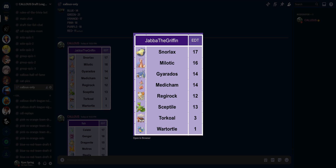By that, I mean the same thing as last time — I both drafted the team and built the team, but as far as actually playing, I left that to my avatar, Jabba the Griffin. On the screen right now is the team that we drafted, which for all intents and purposes is a 6-mon draft, which is what I prefer in the Emerald Open format.